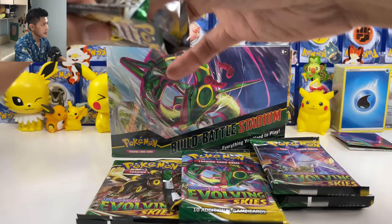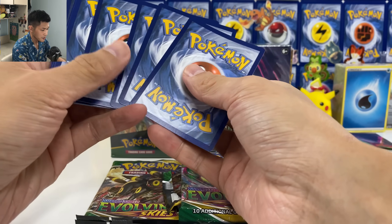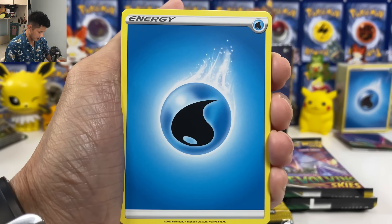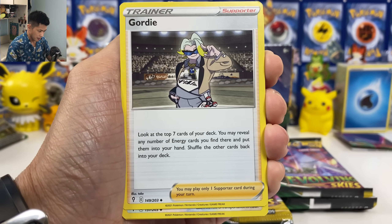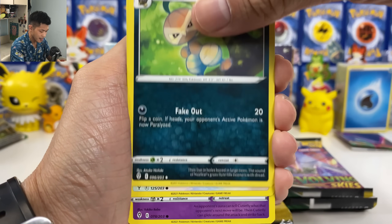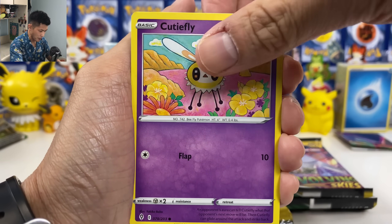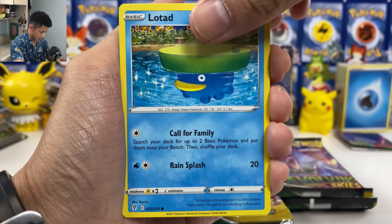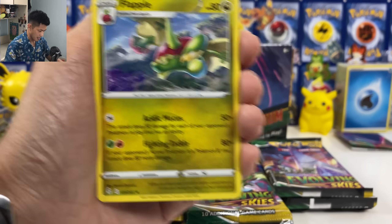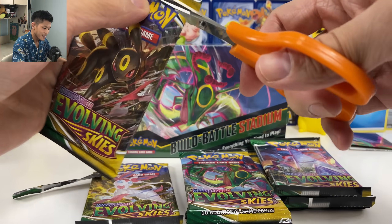Are we going to pull at least one fee card from the east? Water Energy. Don't make me pull another Gordie, please — no more Gordie. Eevee with Ray. Am I going to pull a Ray? Hitmonchan, Sableye, Bravery, and we got a Flapple. Another green code.